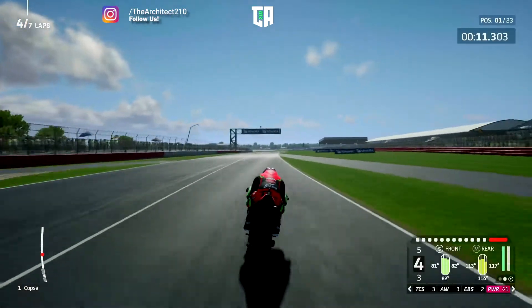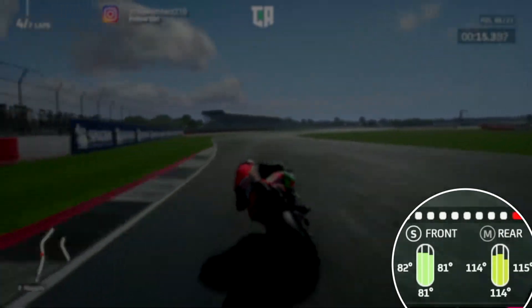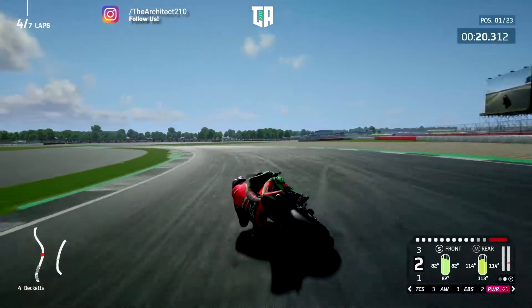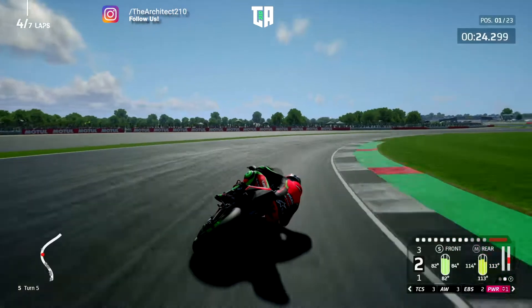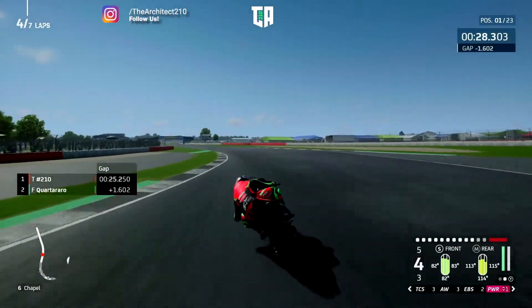Let's have a look at those temps — 81, 82 on the front. We did put soft on it, so maybe that's why I can't get the bike stopped so much. We'll see if we can generate a bit of heat in it by only using the front brake. Rear tyre is okay, happy with that.